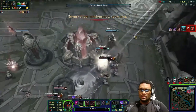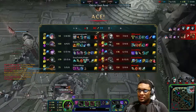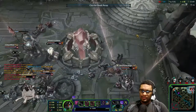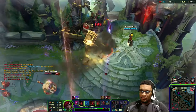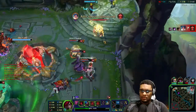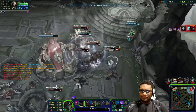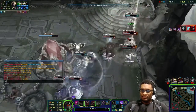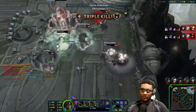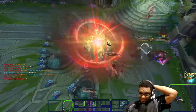Where is your damage, dude? You just sold your item? Why would you sell your Essence River? Oh my god, this team. Just really sad, really really sad.